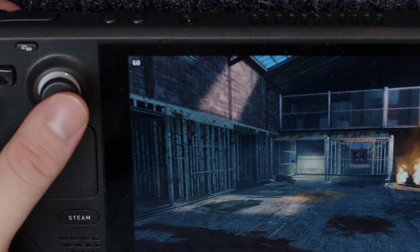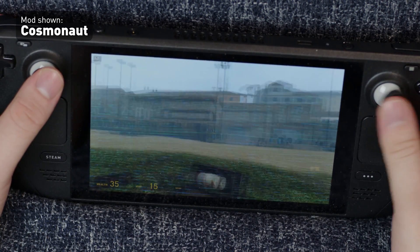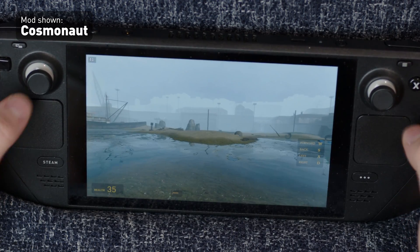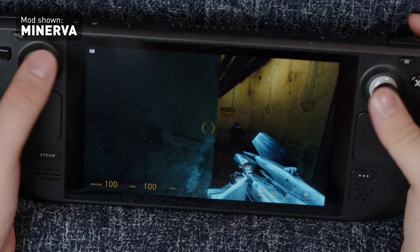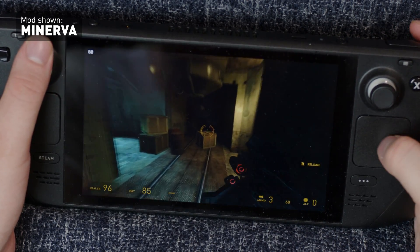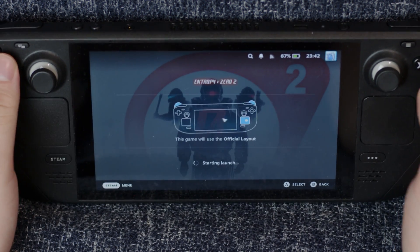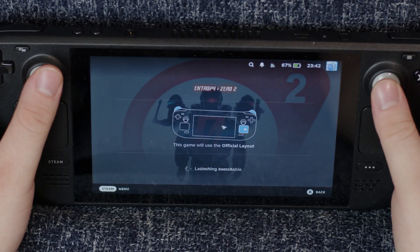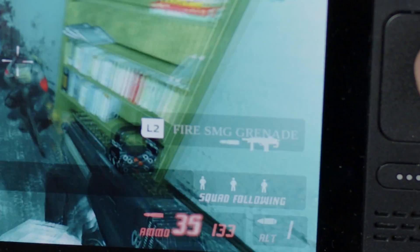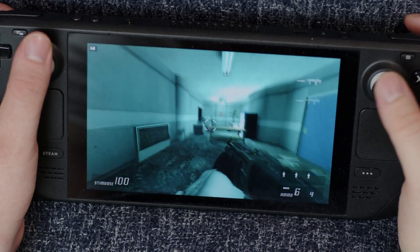I definitely recommend putting the 360controller.cfg file into the CFG folders of all your installed Source SDKs just to make sure. Does the left joystick not work properly? Just execute the CFG file and it works like it should. I also tested Minerva downloaded from the Steam store, and that mod already had a 360controller.cfg file that loaded automatically, so it works pretty well. And then there is Entropy Zero 2, which has been made to work with the Steam Deck pretty much flawlessly — it has its own controller layout loaded, and even Steam Deck button prompts in the tutorial.